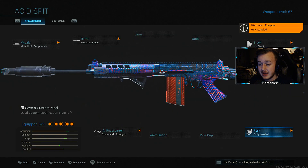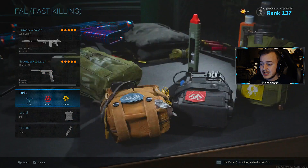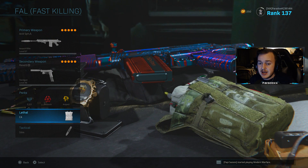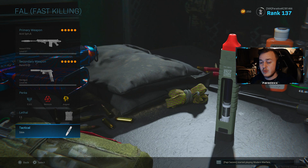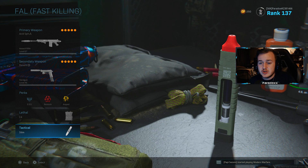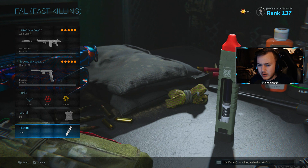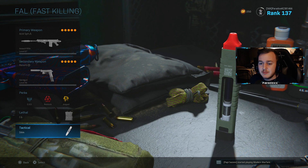Finally, we're running Fully Loaded so we don't run out of ammo. For the rest of the class: Renettis secondary, EOD, Restock, Amped, C4, and Stem Shot. Today's gameplay I got an insane 50 gun streak and went crazy with a tactical nuke using this FAL on Kostova. If you're new to the channel, drop a like, subscribe, and turn on post notifications.